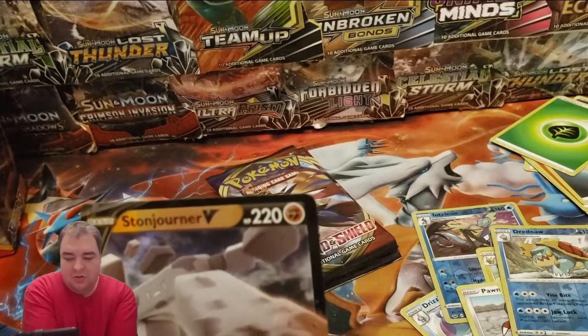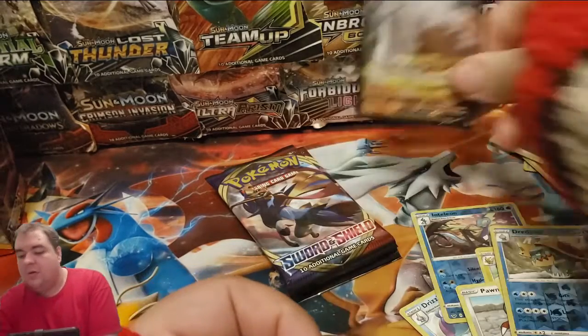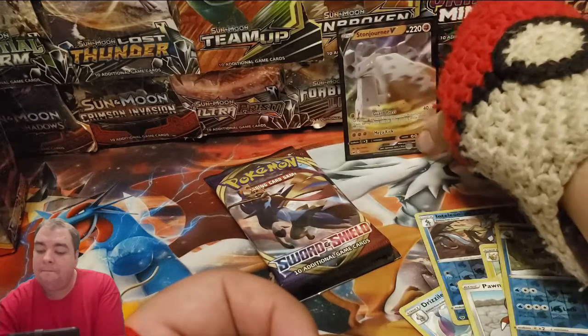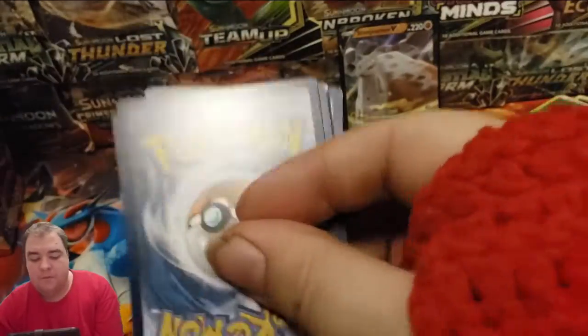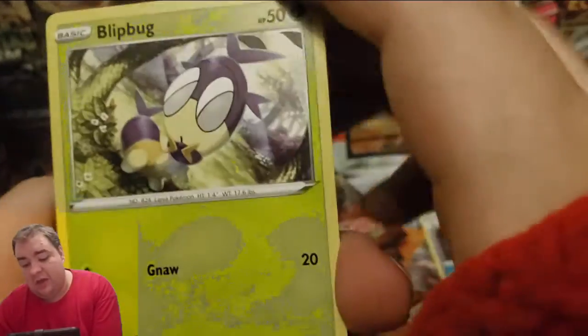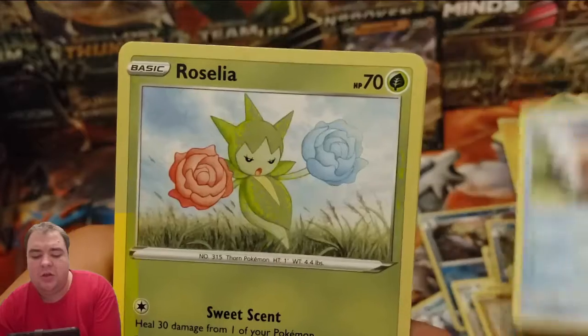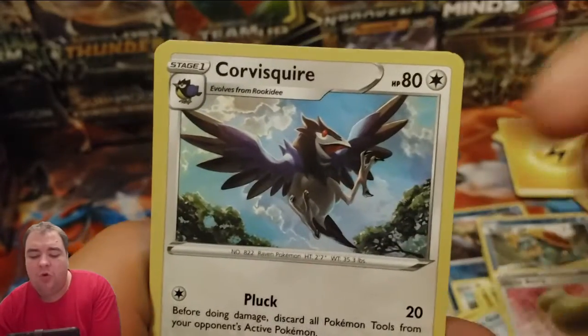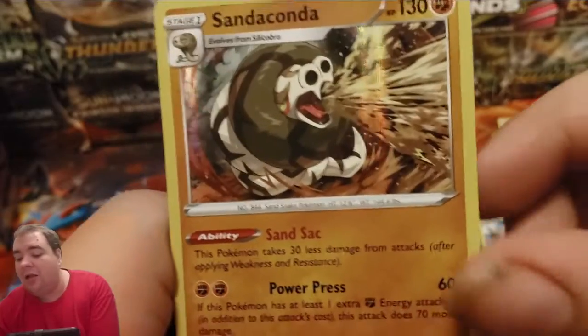Let's go ahead and see what that's about. One, two, three energy, one and two. We have a Blipbug, Bryhorn, Octopus, Goldine, Brazilia, Citrus Berry, Corvus Flyer, Flaky — potion reverse — and ooh, a Sandaconda holo, nice!